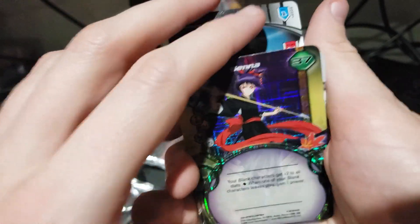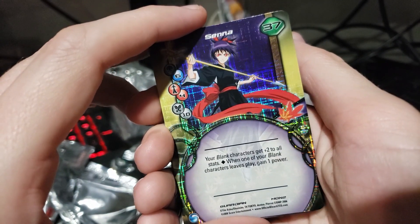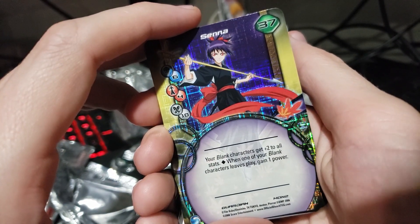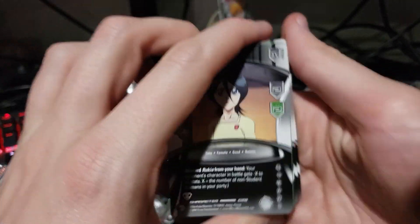Fighting for a Friend. And then this is the main girl from the movie — Senna. Your blank character gets a plus two to all stats when one of your blank character levels plays game one power. So this is starting to make more sense — it's the Bount arc and the movie, which are both really fillers. So I bet when this TCG came out people were not very happy about the choices of cards. Another advertisement for the Bleach game. Still no duplicate — maybe they guarantee you get all the art in one box. That would kind of make sense.